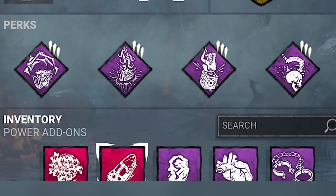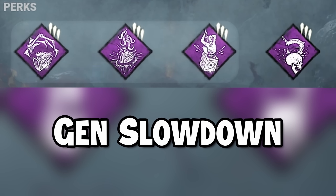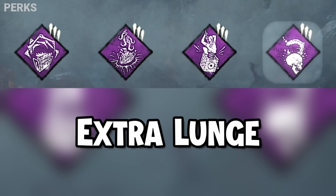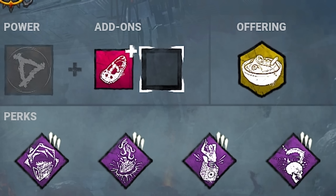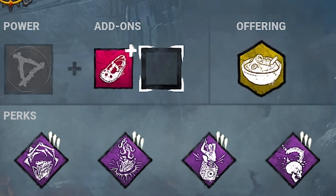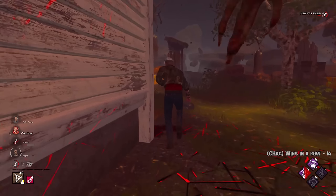This was the build I used: Corrupt, Pain Res, and Pop to completely slow down the game when needed, allowing us to chase as much as possible. But the real strength of this build came from the fourth perk, Coup de Gras. With a bonus 3% movement speed on all other killers and an extra 80% lunge, you could pretty much play every pallet down in the game.